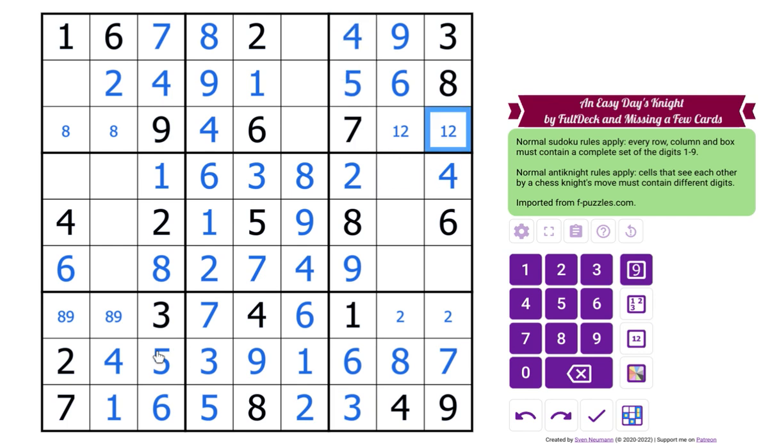This two looks at this by a knight's move, so this is two, this is one, this is two, so that's five — eight. Yeah. So in this box we need a five, and fives are in there, so this is going to be three. And this three looks at this by a knight's move, so this is a three, this is a three.